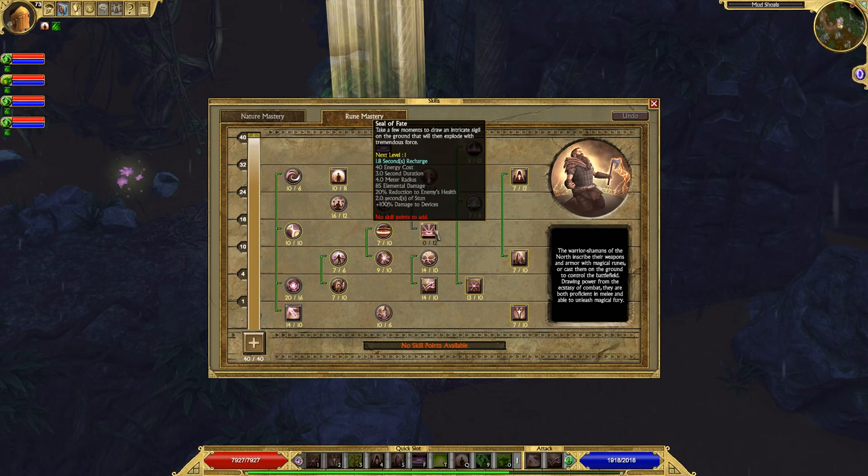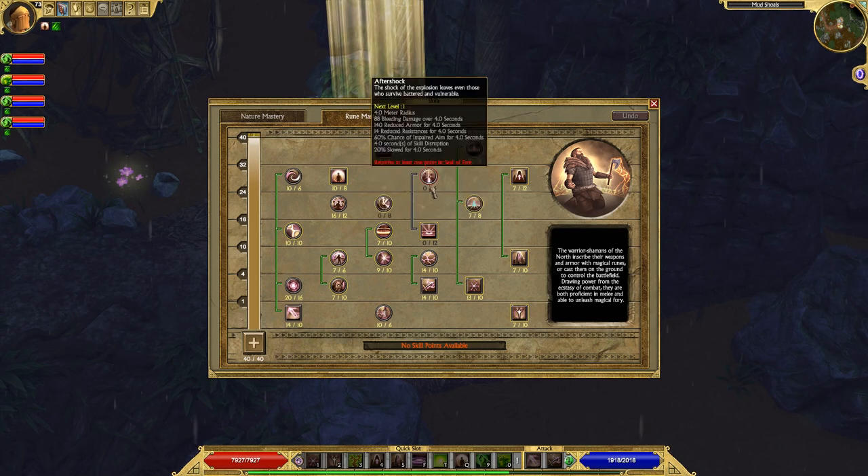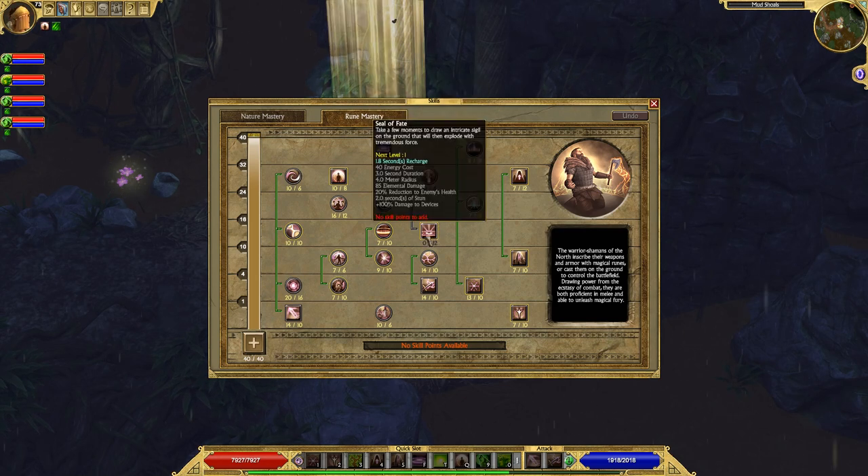Seal of Fate — I have heard nothing but good things about this ability, and I personally have had nothing but bad experiences with it. I still want to make a build centered around Seal of Fate so I can actually use it and learn to like it as much as other people do. However, based on what I have experienced with this ability so far, I don't like it and I don't like it for this build.